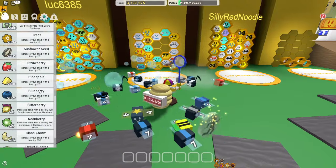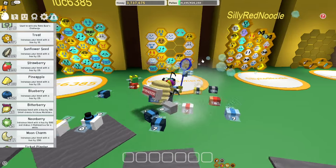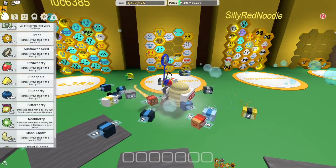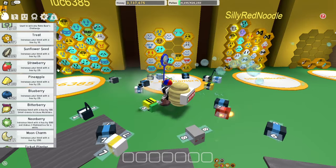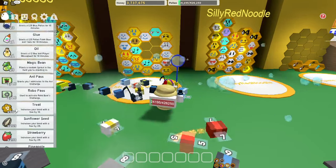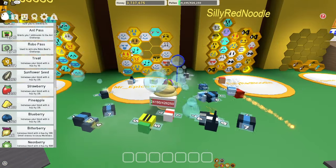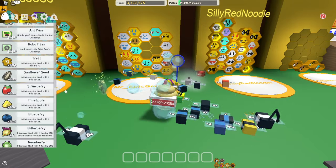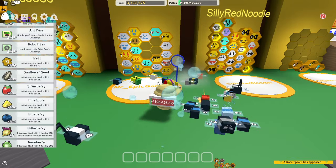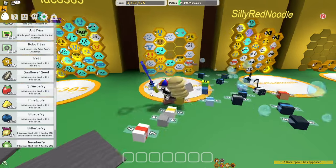For blue bees, give them blueberries. And the red bees give them strawberries. For the colorless, just give them whatever you want, whatever you prefer to use. You can also give the color bees whatever you want as well. I'm just suggesting what would level them up quicker. But also make sure you're saving up your materials.